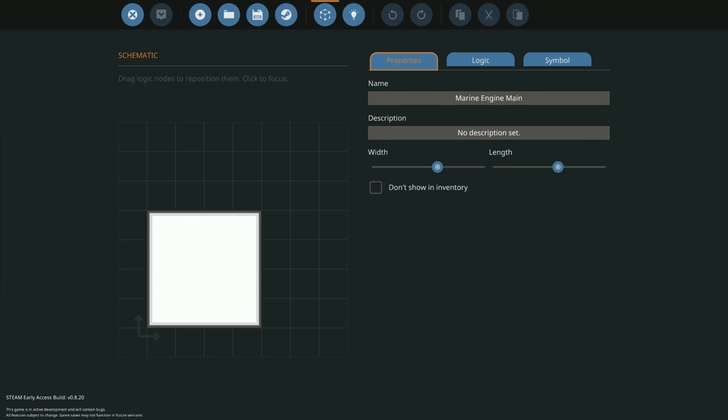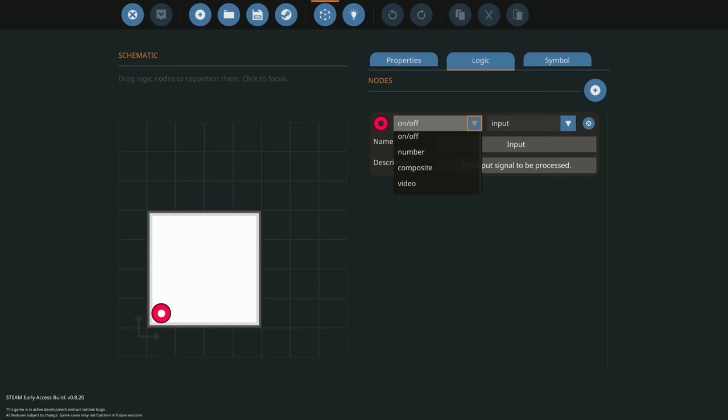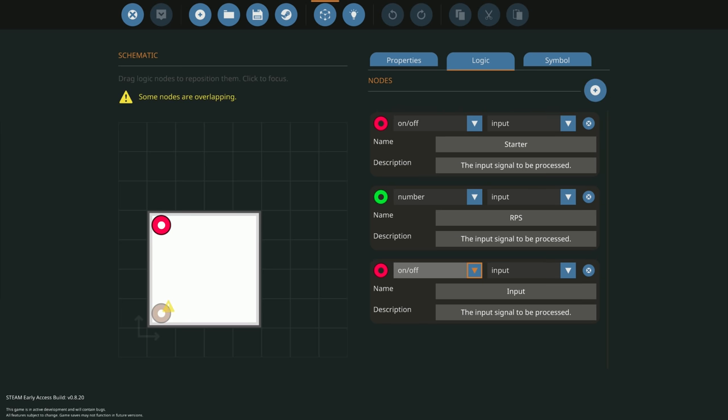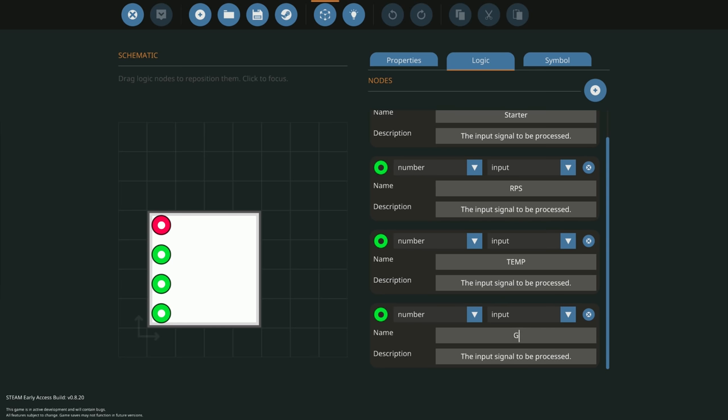The first thing we're going to need is an on/off for each engine - that's going to be the starter. We'll need a starter for each engine. The next thing is we're going to read the RPS and temperature, so we'll grab those: temp and RPS coming from the engine. We also need to read generator watts coming from the generator. We're going to need flow - flow fuel and flow coolant. Those need to be changed to number type. That's all our inputs.